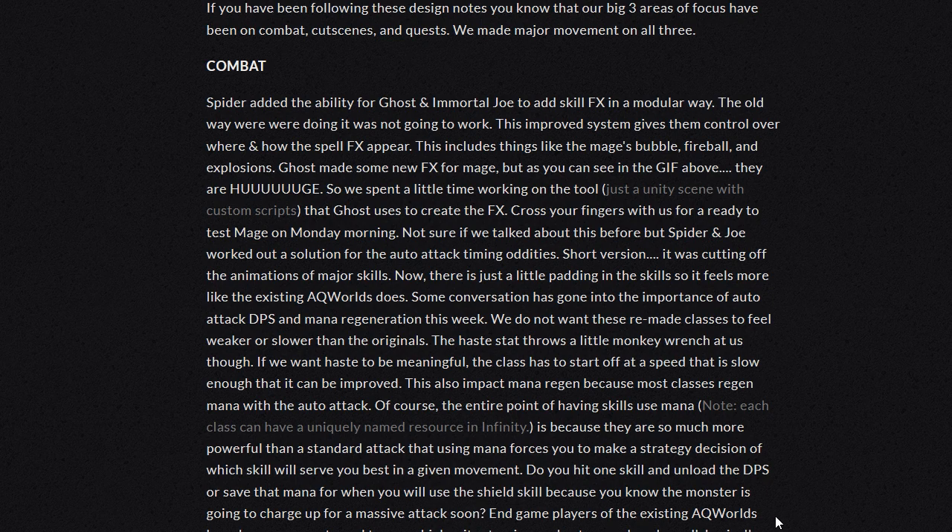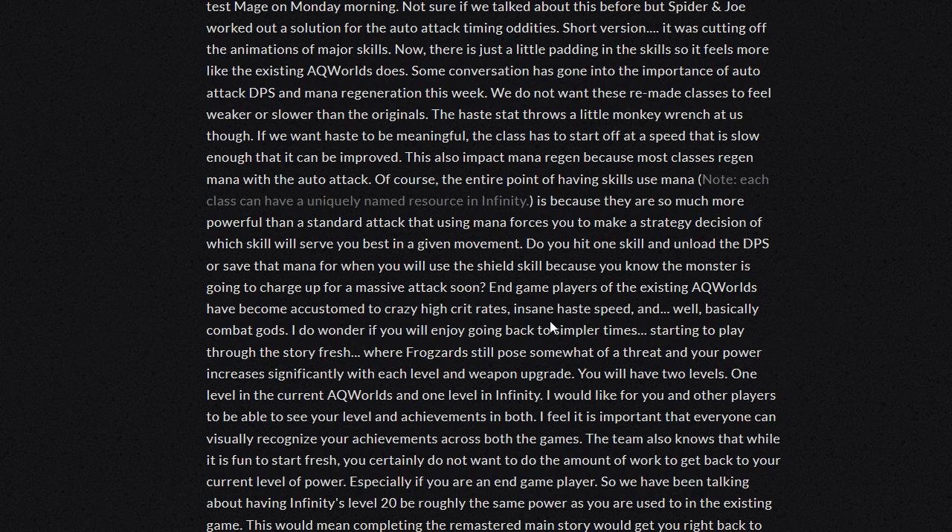Endgame players of the existing AQ Worlds have become accustomed to crazy high crit rates, insane haste speeds, and basically being combat gods. I do wonder if they will enjoy going back to simpler times, starting to play through the story fresh, where frogzards still pose somewhat of a threat and your power increases sufficiently with each level and upgrade. I am actually really glad that this is technically like a hard reset in a way. Not really because it's a whole new game, but I really like the idea of being able to start fresh like everybody else, and then work on our characters again, being able to experience the stories and the whole reason why we fell in love with AQ Worlds in the first place.